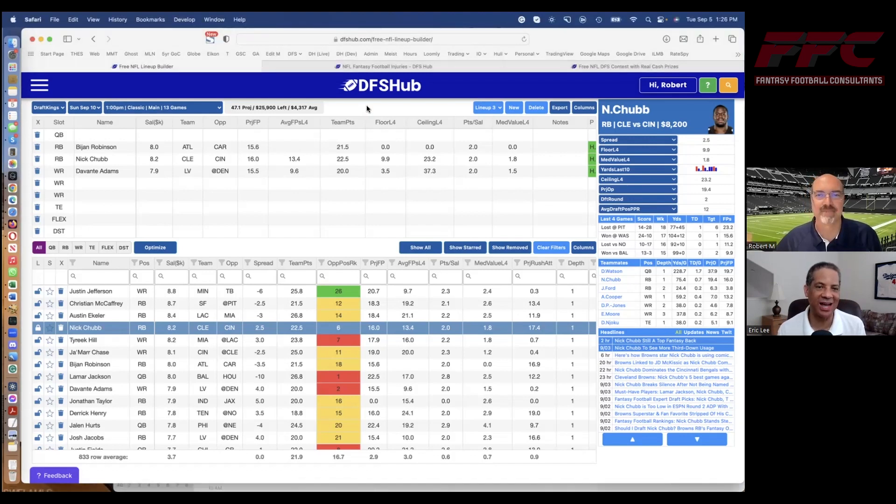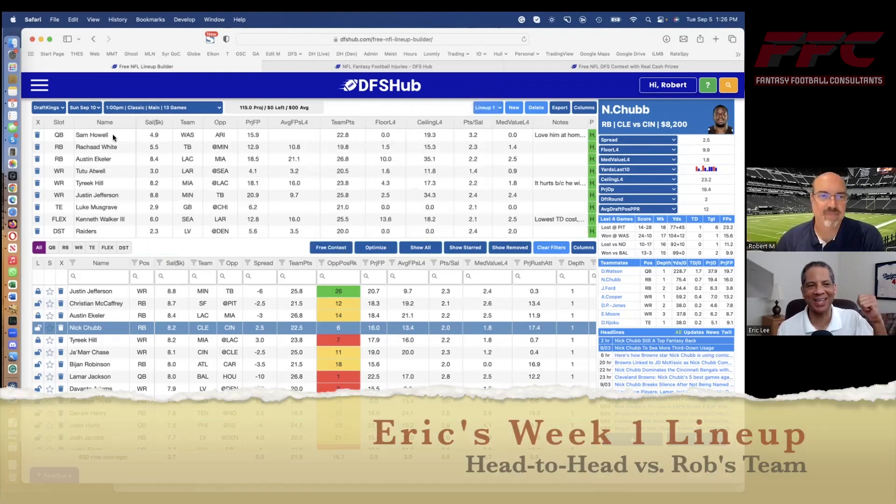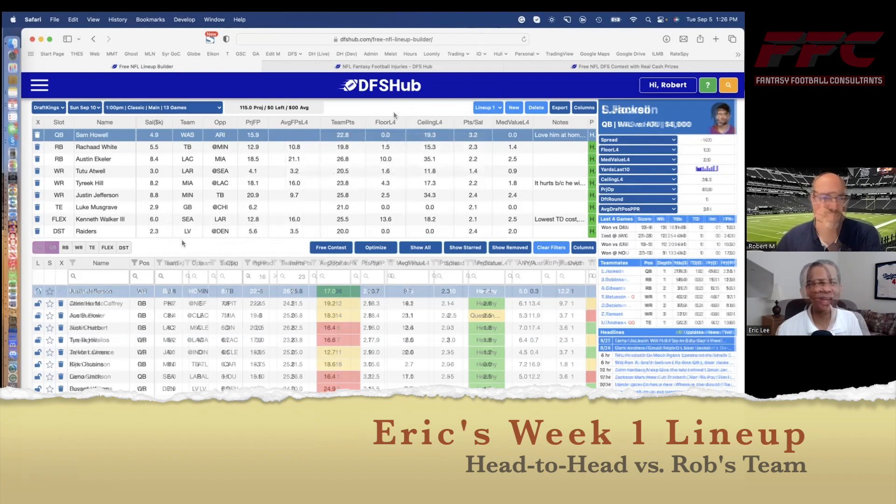We're going to show my Week 1 DraftKings lineup now. My quarterback is Sam Howell. If I'm going to pay down, I really want a guy who has a good rushing element to his game. Throwing in the fact that I love the game script — he's a home favorite with a 23 implied total against a very bad Arizona defense. He's tied with Ritter and Mayfield for the lowest QB price this week.